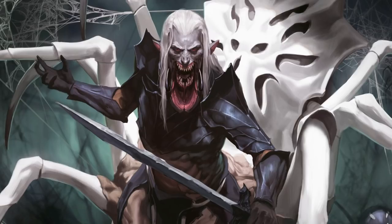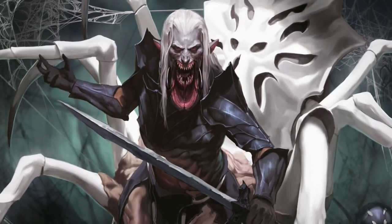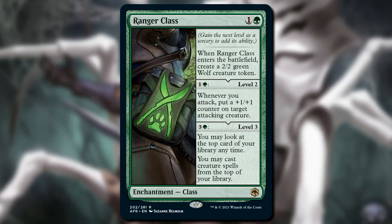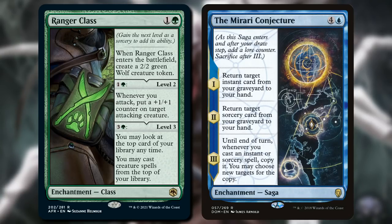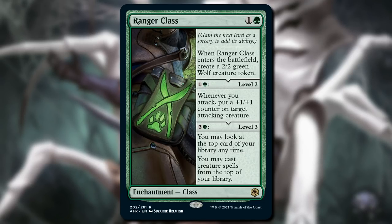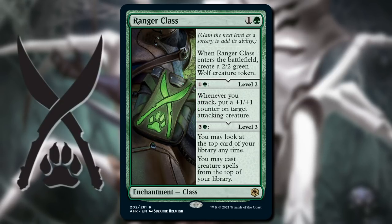Classes that leveled up. So let me introduce you to a brand new kind of enchantment you'll find in Adventures in the Forgotten Realms: Classes. Let's take a look at Ranger Class as an example. The first thing you'll notice is that saga-like frame, which makes these cards visually distinct — you'll definitely always notice they're on the board and could have an active effect. Fun Easter egg: each of the art pieces features the symbol for that class somewhere in the art.